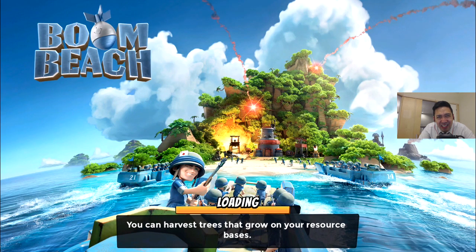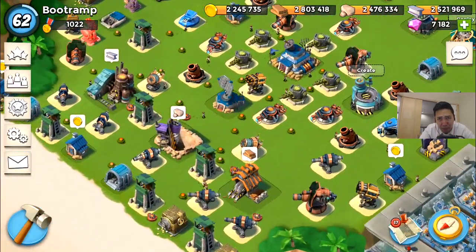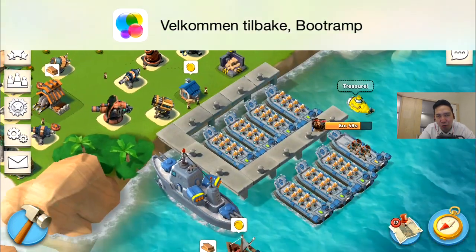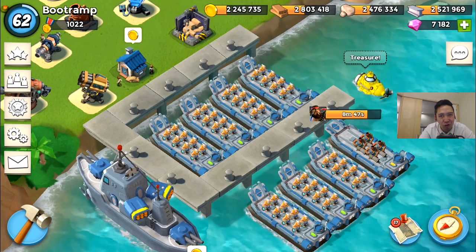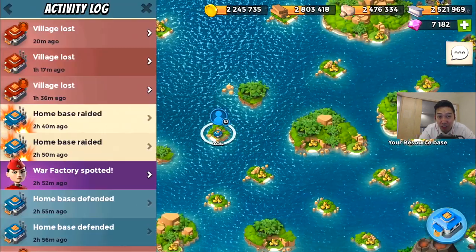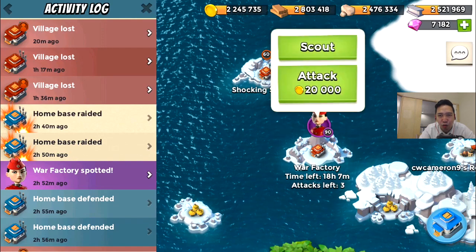Hey, what's going on guys? This is Booch Ram playing Boom Beach. In this video I'm gonna be taking out Colonel Gearheart. It's gonna be super fun to use seven boats of warriors and one boat of heavy. So let's go ahead and scout the War Factory.